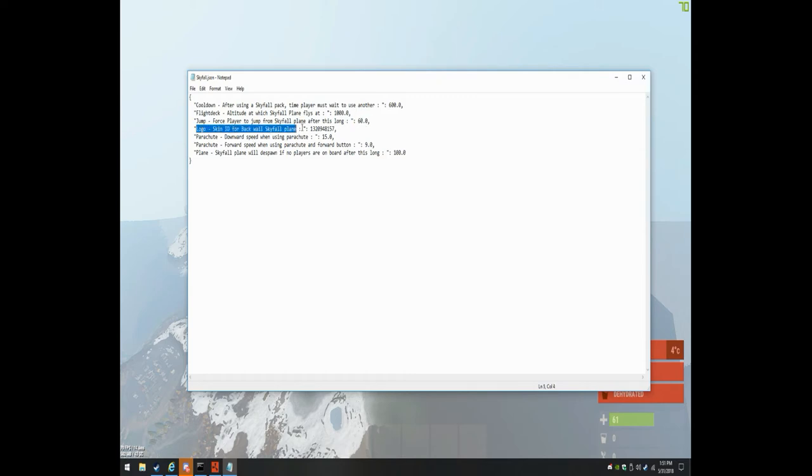There are 12 seats total. Logo — this is a logo in the back of the plane. It's a skin ID for a rug. You can change it, make some cool server logos, whatever you need. Parachute — this is your downward speed, how fast players will travel down while they have a parachute on. Parachute forward speed is how fast they go forward while using the parachute and pressing the forward button — the higher the number, the faster the forward travel. If there are no players in the plane after it spawns, it will despawn after 120 seconds. You can change that as needed, so you don't have it flying around empty all the time — as soon as somebody calls it, it'll spawn again.